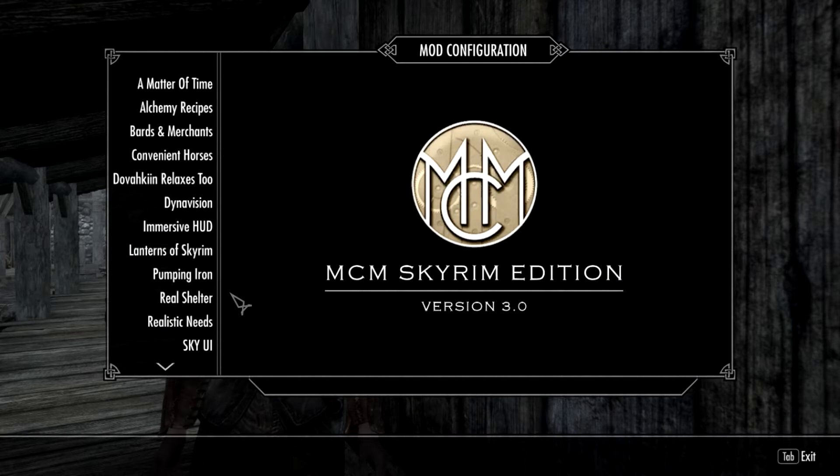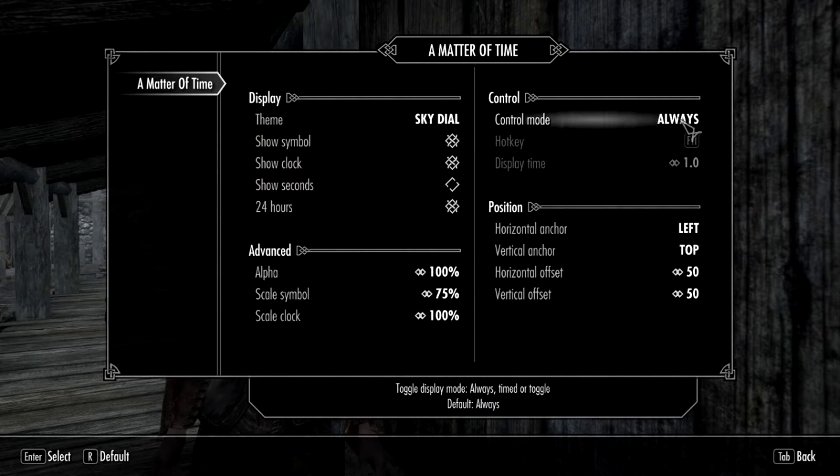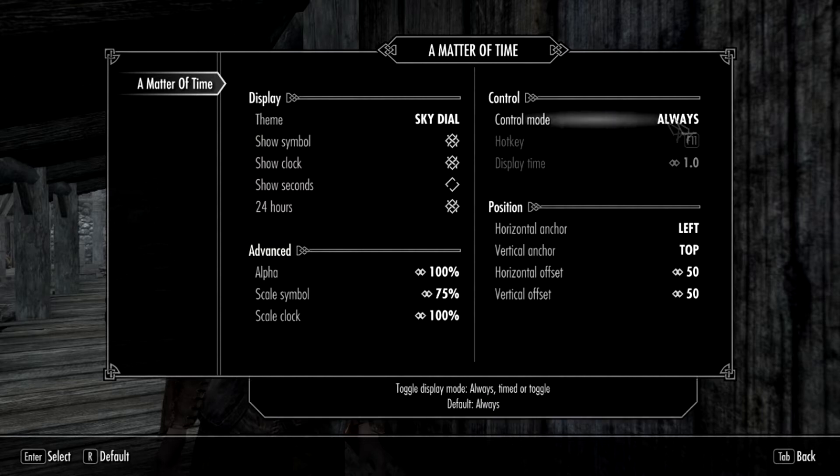Now, if you watched my separate mod configuration video, you probably saw the silly mistake I made with making A Matter of Time compatible with Immersive HUD. I said you had to set both to toggle with hotkey X, but I was completely wrong. To make them work together, you want Immersive HUD toggling with X, but A Matter of Time should be always on. Otherwise you get this weird flickering that's completely useless.